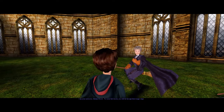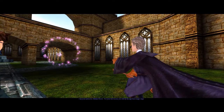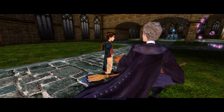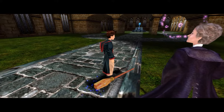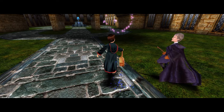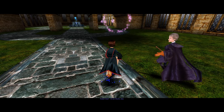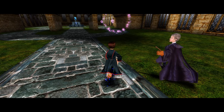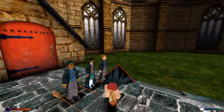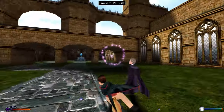Madame Hooch introduces the lesson: 'I am your instructor Madame Hooch. For your first lesson you will fly through these magic rings. Control your broom with the direction keys. The speed up and slow down keys adjust your flight speed. Ready Potter, on my whistle then.' The player responds sarcastically: 'I am ready all right, take that Madame Hooch.' Then aside: 'I'm sorry, I just absolutely couldn't resist.'